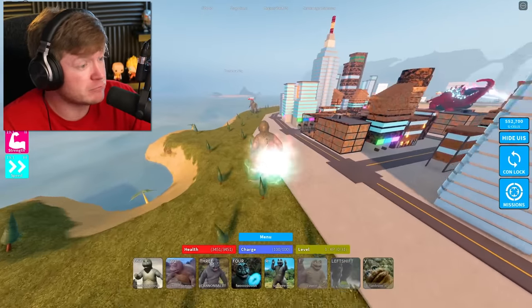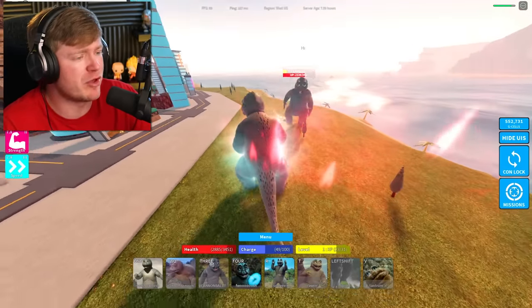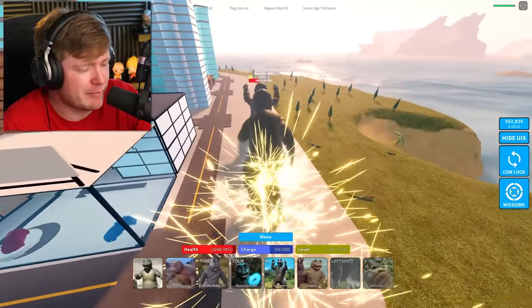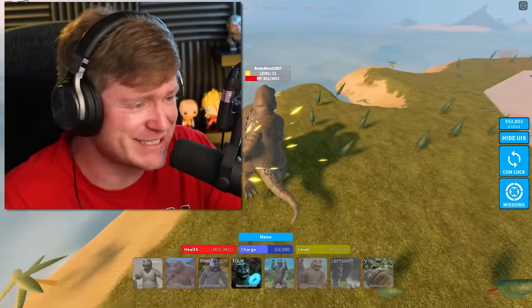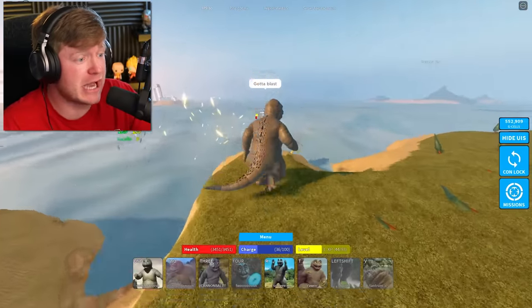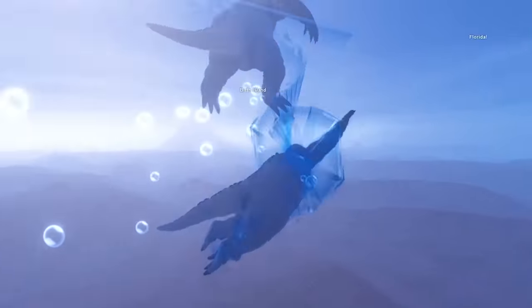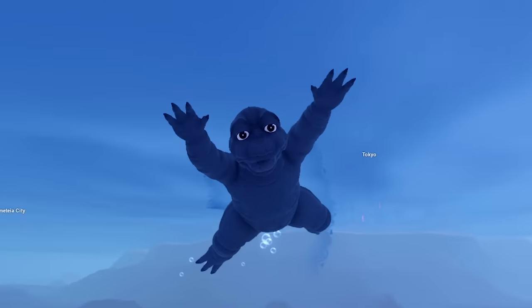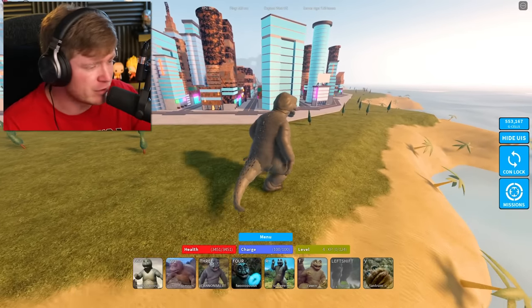Manila is getting mad with the tantrum move - it is time to battle! We've got another Manila to fight. I'm gonna hit him with a beam - Manila is hitting beams and all types of stuff. There's a cannonball move too - I love this character. The other Manila is getting destroyed. We're going into the water - it doesn't have that torpedo move anymore, but Manila is swimming real nice. I still like the torpedo meme better, but it's good.